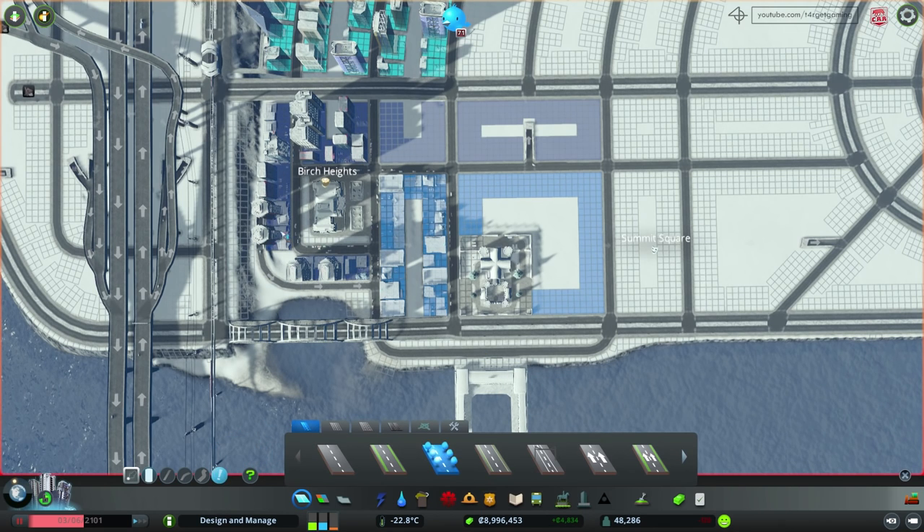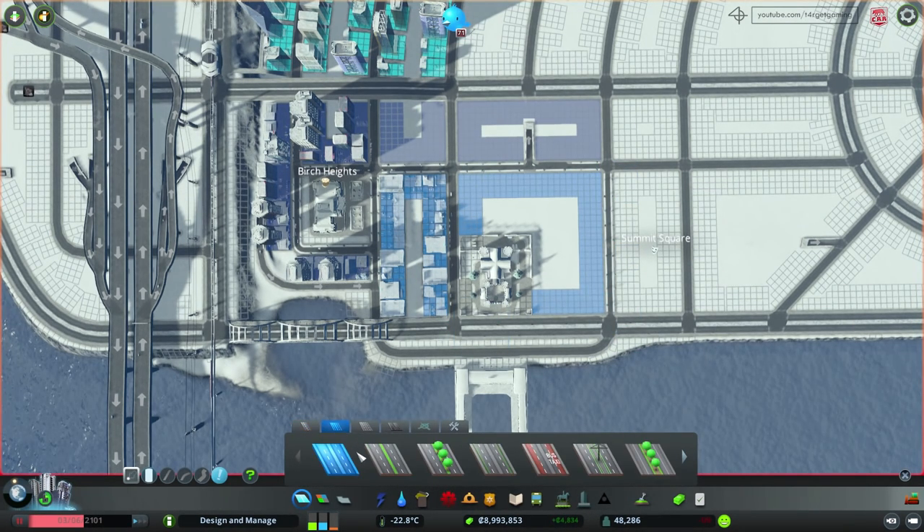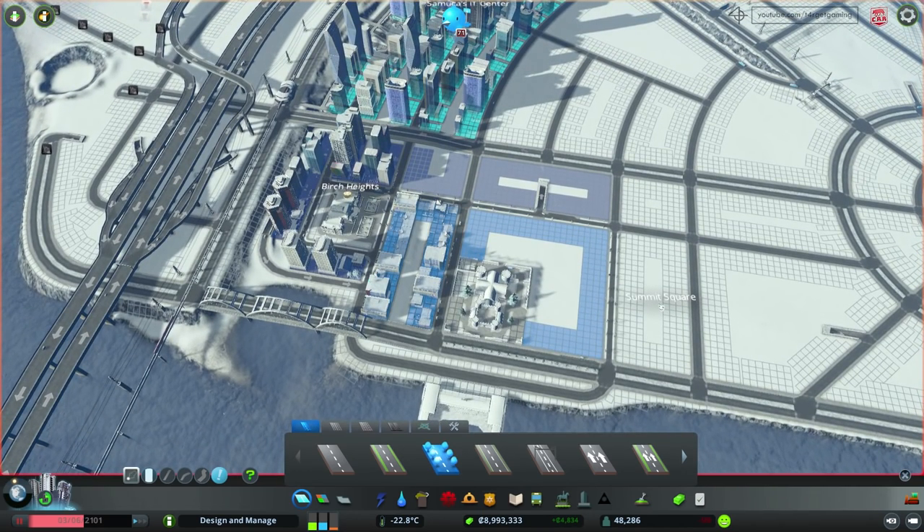Before I forget, I want to transform this into some roads with trees. I think I'm going to turn all of these into roads with trees — this one, maybe this one over here. We can even turn this into an avenue with trees. And now let's just resume the simulation and see what the leisure situation is in this particular area.